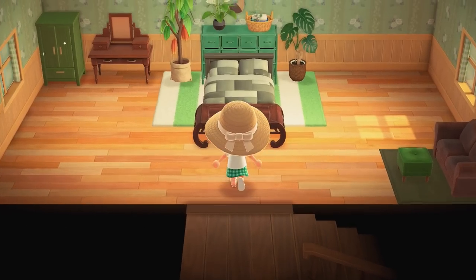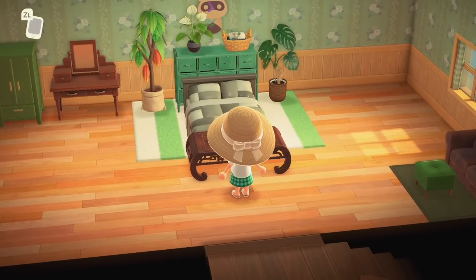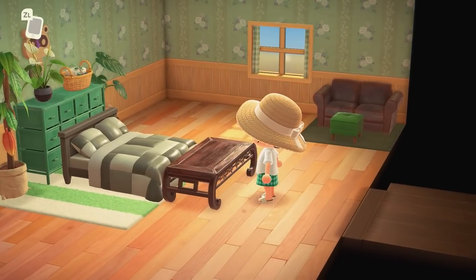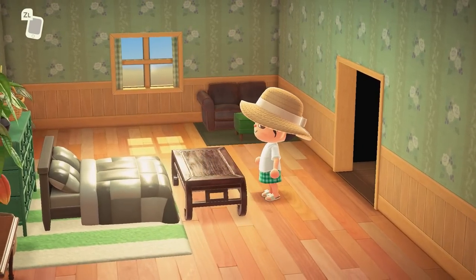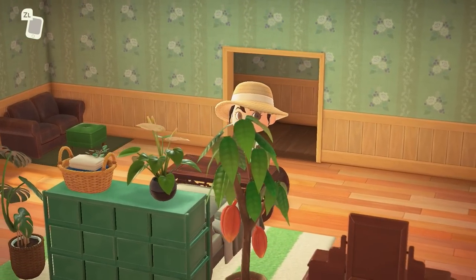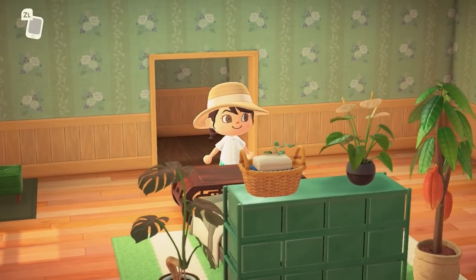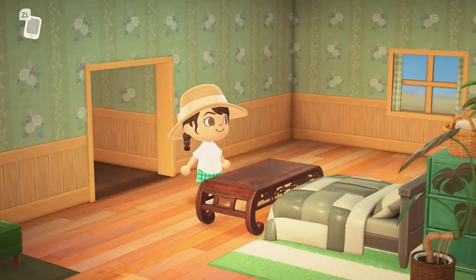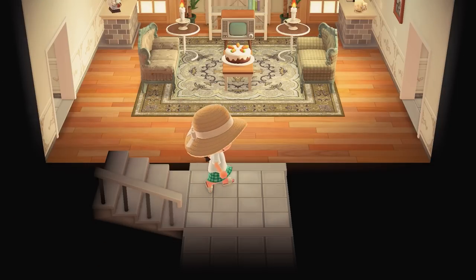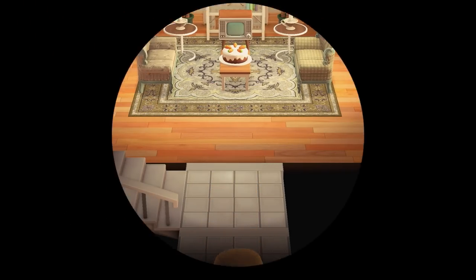I love this moon rug — it's so pretty. I use it in almost every interior build. And look at the green and white room — so pretty. There's a framed picture of Brewster and a KK album. The entire island has a green and white color palette, and I love how that inspiration is also brought into the interiors. Let's go upstairs. This whole bedspread — didn't know this color existed.